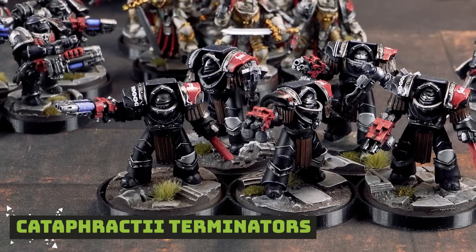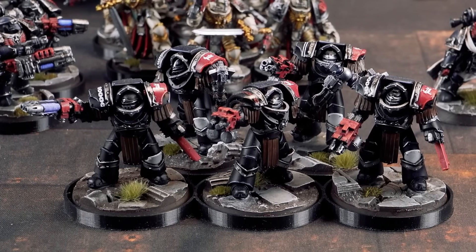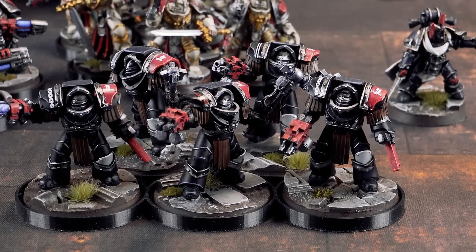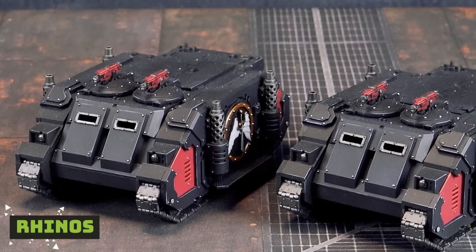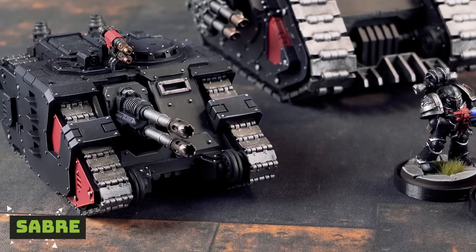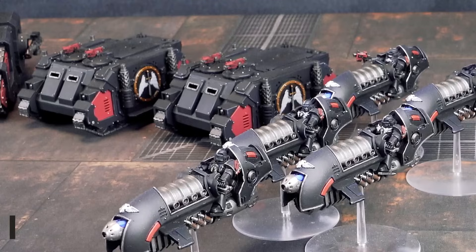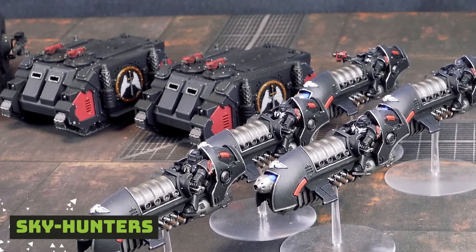Two identical squads of Cataphractic Terminators — Thunder Hammer on the Sergeant, two Power Mauls with Combi Plasmas, and two guys with Chain Fists, one of whom has a Plasma Blaster. In Troops, two units of 10 Tactical Marines, Stormwing, with Rhinos with Searchlights, Dozerblades, and a Vexilla. I also have a Saber Strike Squadron going Iron Wing with the Anvilus Snub Autocannon and a Multi-Melta, and five Sky Hunters with Plasma Cannons as Fire Wing.